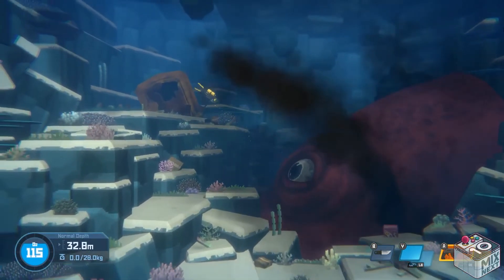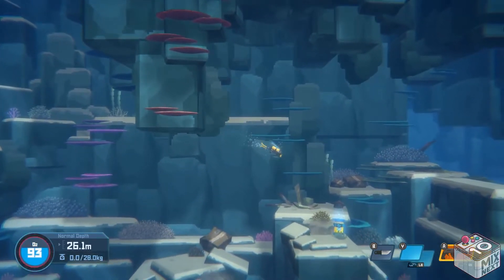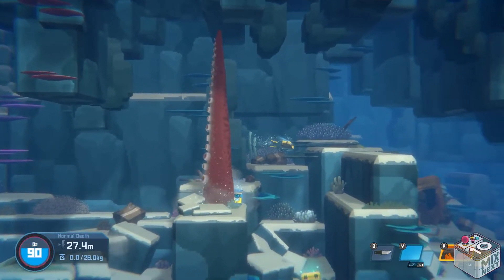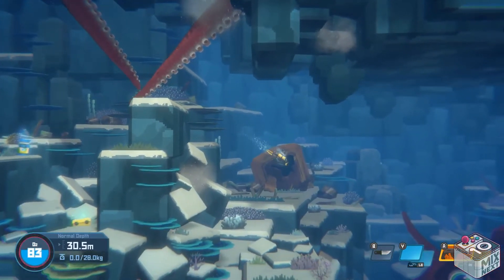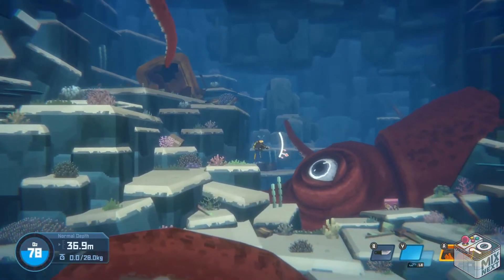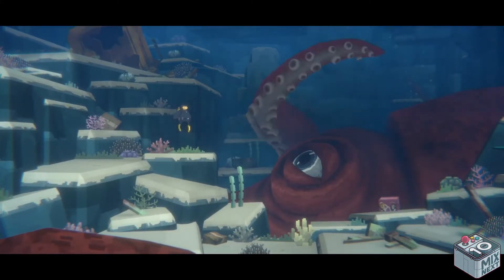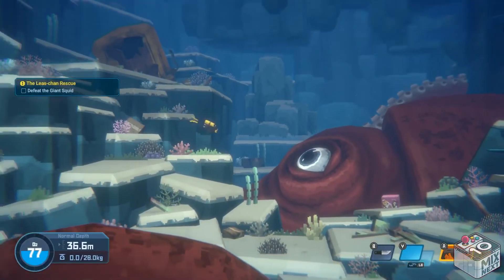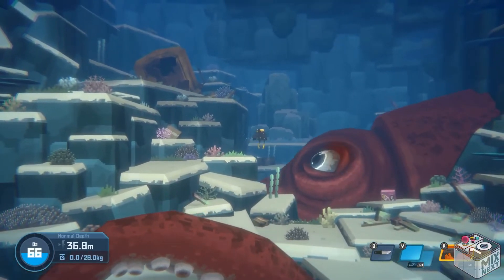Dave will encounter bosses mostly at the end of each chapter. Each boss will have its own unique characteristics and weak points that Dave will have to figure out. Not all bosses are based on strength or brute force though, so you will need to figure out what makes each boss tick. But crafting weapons and upgrading can definitely give you an advantage. So if you find yourself not fully prepared, you always have the option to retreat, get the right equipment, then come back later when you're fully prepared.